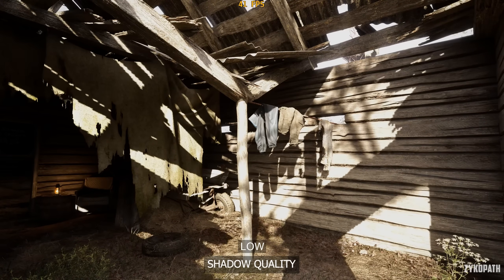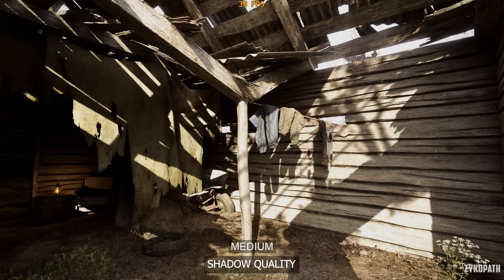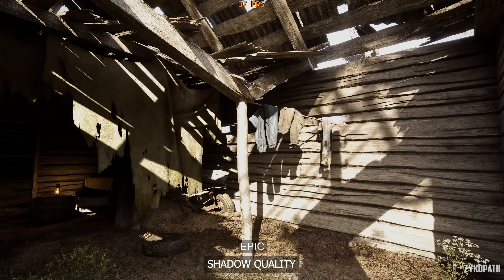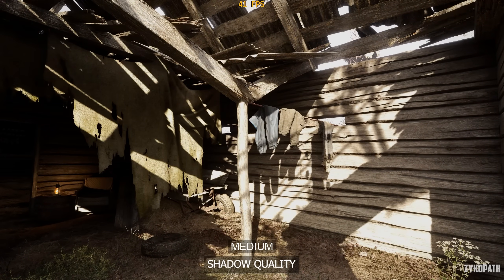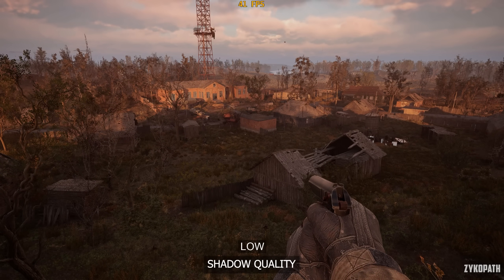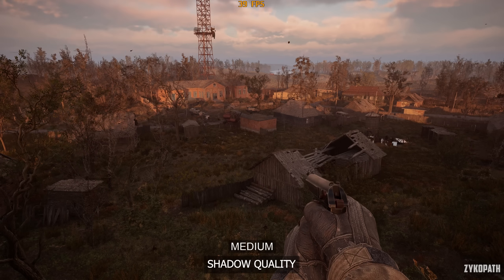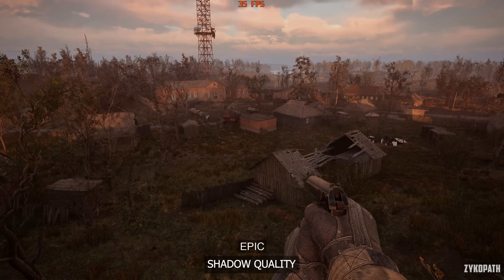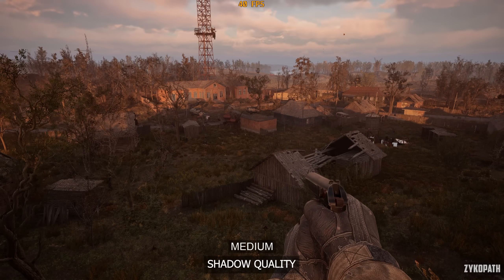The shadow quality gradually improves with each option, with low looking unacceptably shimmery. Each option higher looks more stable and with better shadow filtering. On epic, this setting also increases the max shadow render distance, which can easily be seen from any high vantage point. Epic has the highest performance impact, while high has a small performance impact. I recommend high for the best balance.